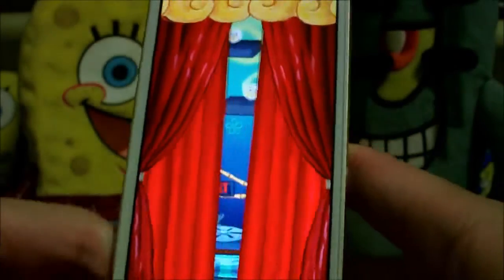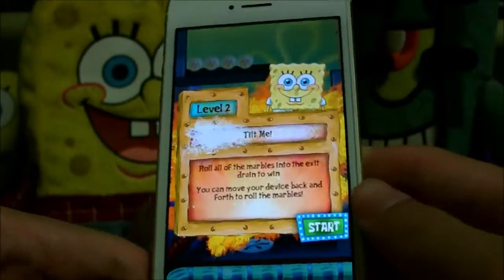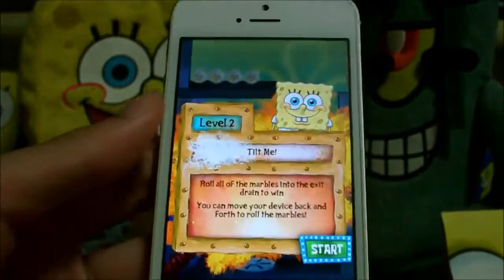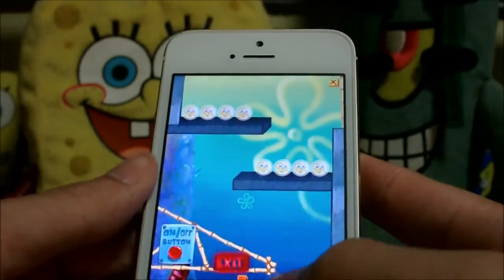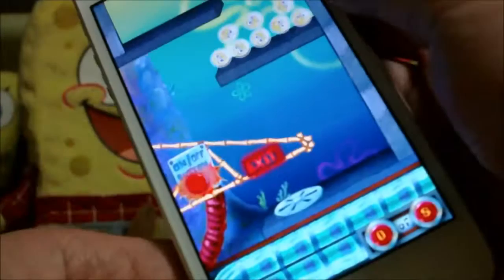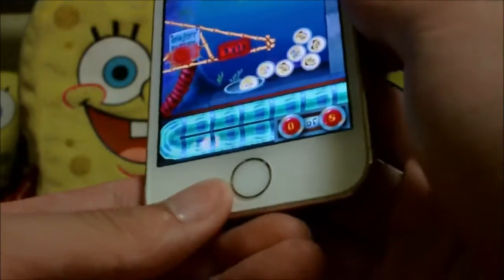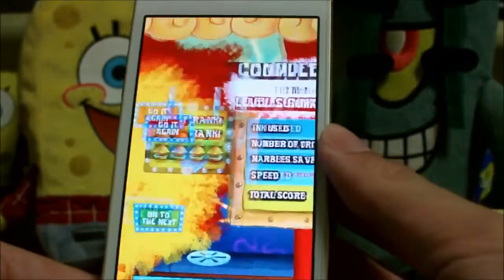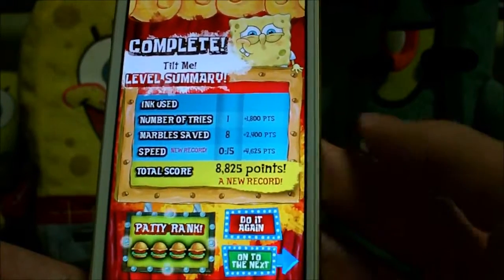Eleven thousand — Level 2. Level 2 is the only level in the entire game where you don't actually have to use paint. All you need to do is tilt the device. If you're using an iPad it's going to be a bit awkward to tilt, but that's how you get this level done. Four patties — since there's no ink used, that explains why the score is so low.